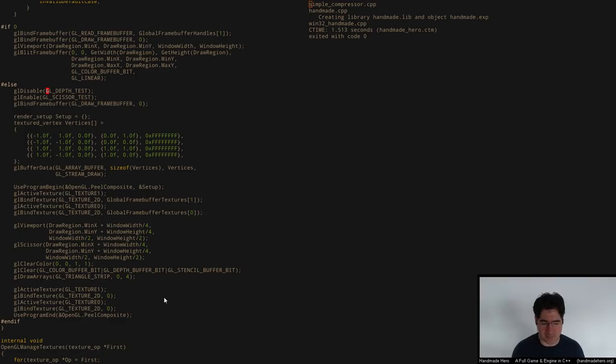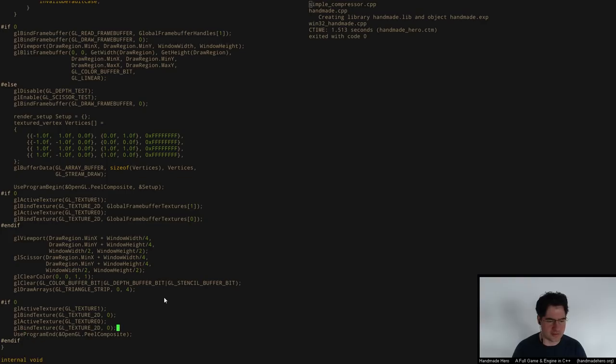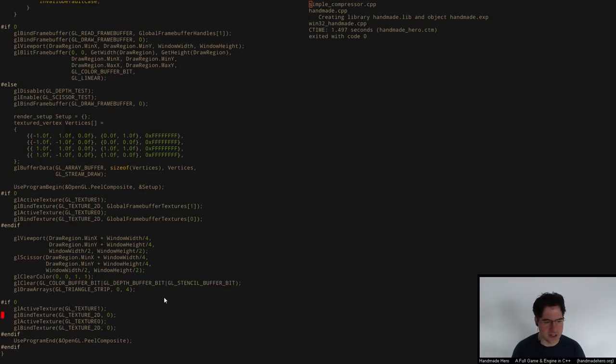I've disabled the depth test here, so in theory that should not be a problem. Now we know we're drawing to the correct frame buffer and to the correct region — we can see the blue rectangle, so I at least know that much. Since we're not reading from these textures, I can get rid of those texture calls, which should ensure there's nothing weird going on texture-side. Those calls should have had no effect, and we're not seeing any effect there, which is good. So now we're just left with what I think is our fundamental problem — I'm not actually specifying vertices correctly. They're not actually constituting triangles that we can see. That is my assumption for what is wrong.